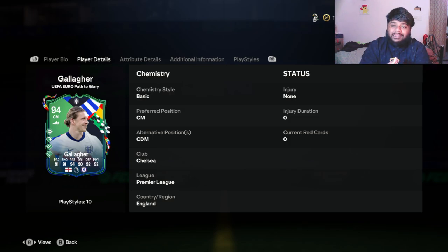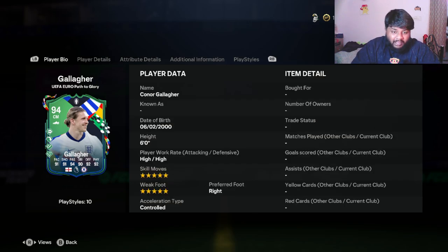I just saw the Declan Rice international star card - 97-rated CDM - he doesn't have that much shooting which surprised me, but that's for another day. Looking at this card, you can play him at center midfielder and CDM as well. Let's go straight into the video - make sure you guys stay till the end.